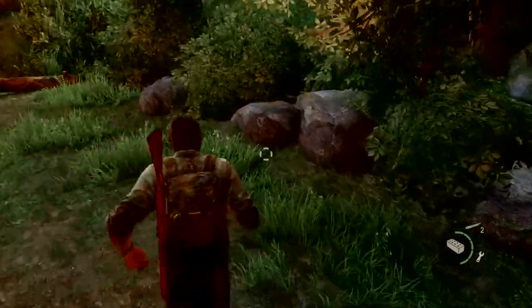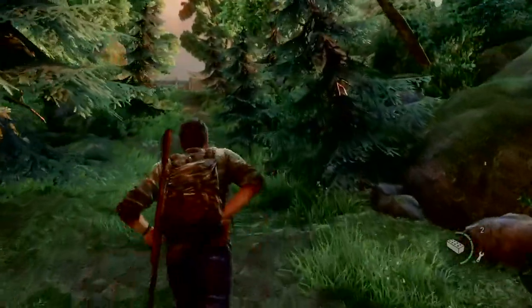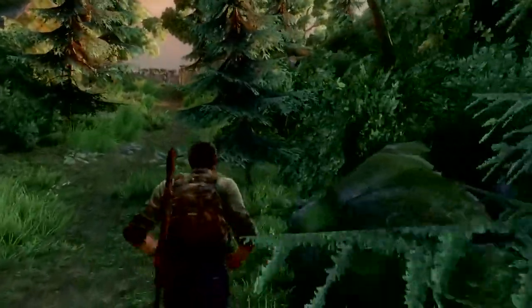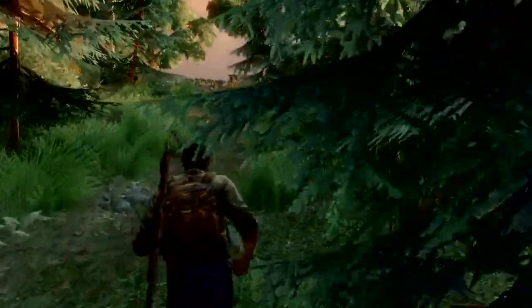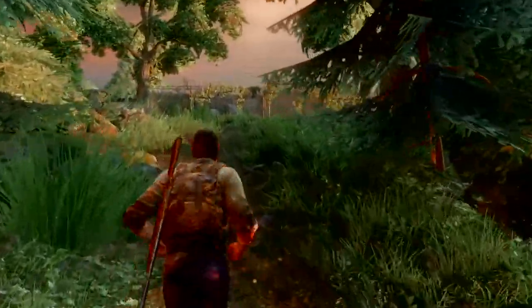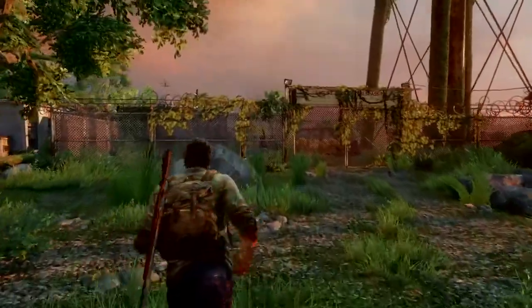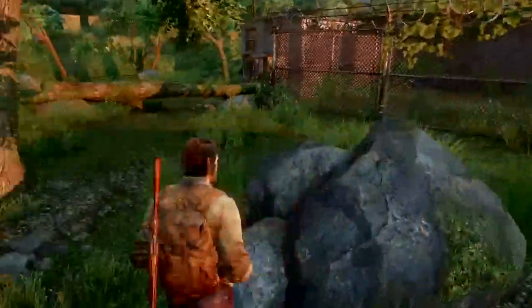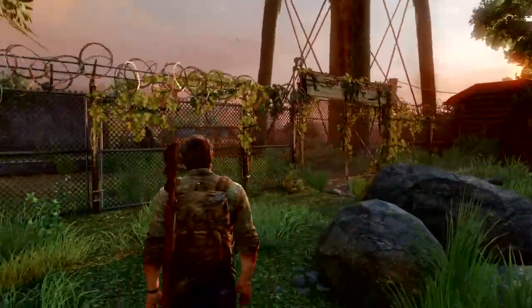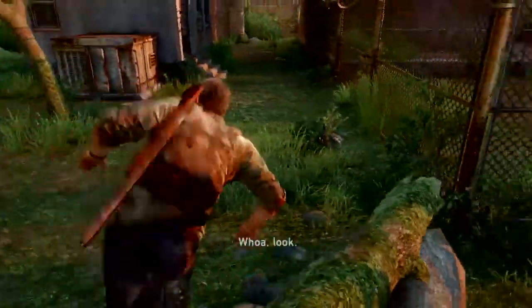A little rabbit. Just head on up to these fences. This section of Bill's Town doesn't have that many enemies you've got to deal with - it's mainly just a lot of collecting, getting your crafting supplies up, getting all those artifacts, etc. We can't go through that gate and there's barbed wire on top, so just pop over this.